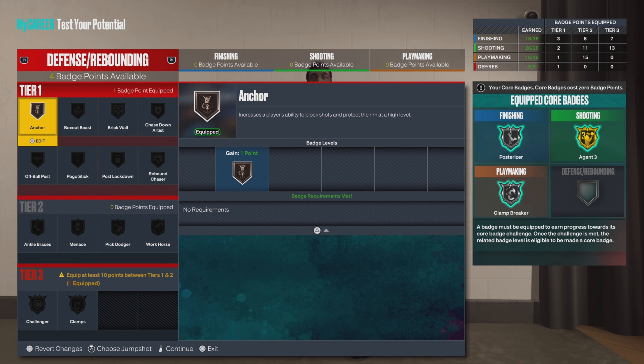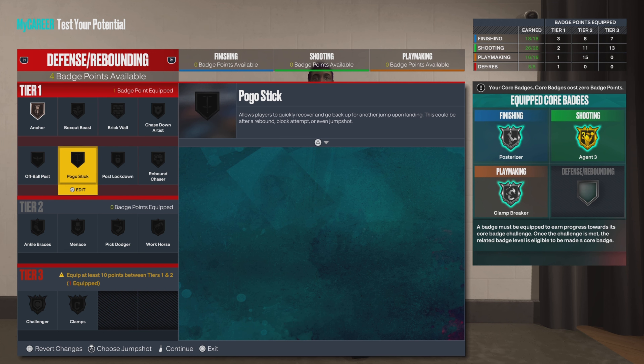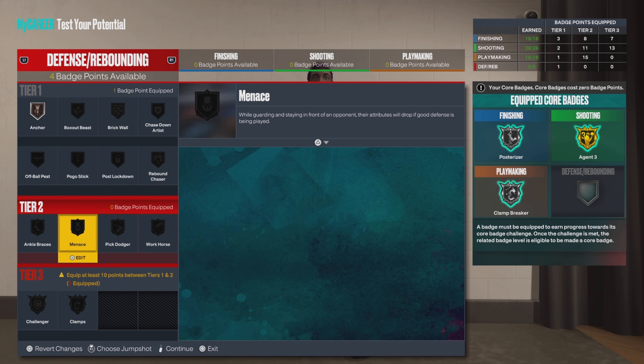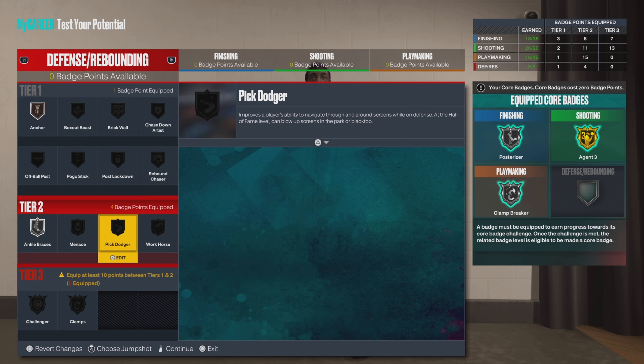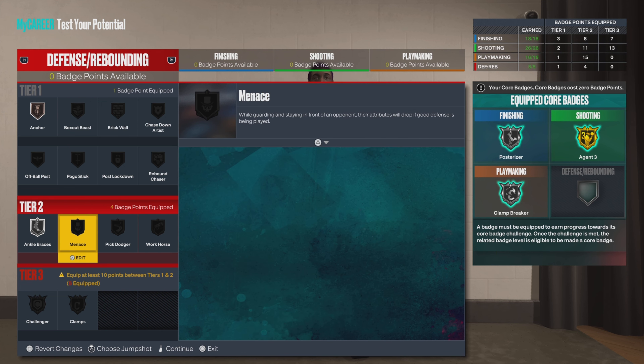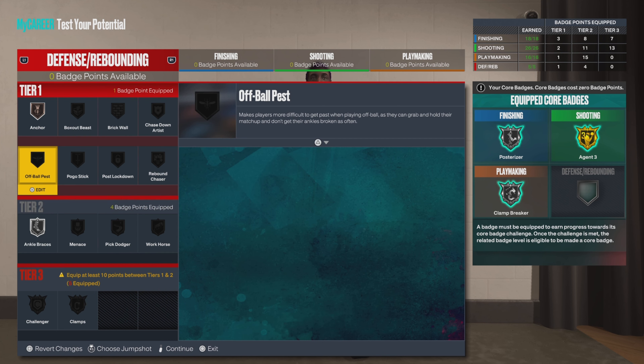Now for defense — bronze on the Anchor. Anchor is one of the best bronze badges in the game. Silver on the Ankle Braces. You are an off-ball guard — that's all the badges. I can tell I'm not used to having this few badges, we already used them all.